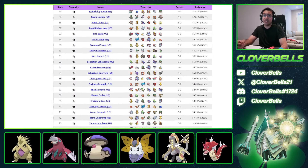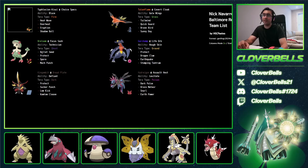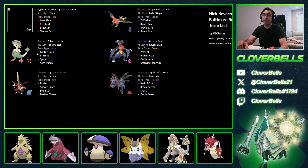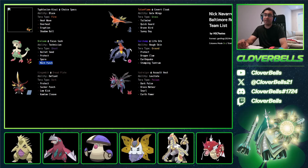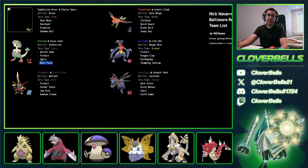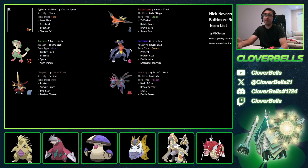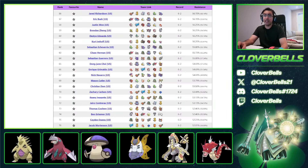There's a Breloom here from Nick Navar. Instead of an Amoonguss, going for Technician Breloom — Bullet Seed dealing big damage, Spore, and Mach Punch for a strong priority Fighting move. Once power creep is lower, you don't really need Incineroar as much, and other things seem better in a lower power creep format. Breloom is a perfect example.